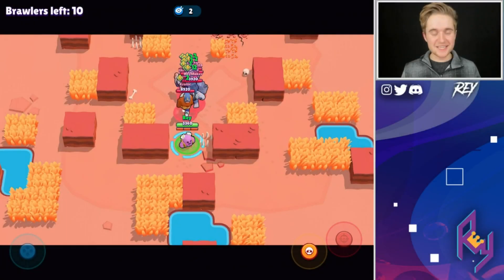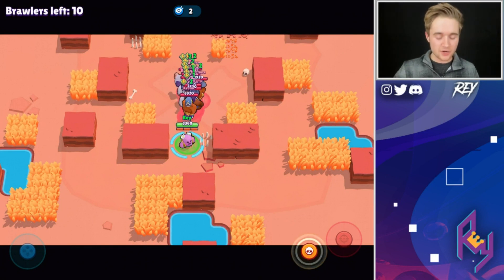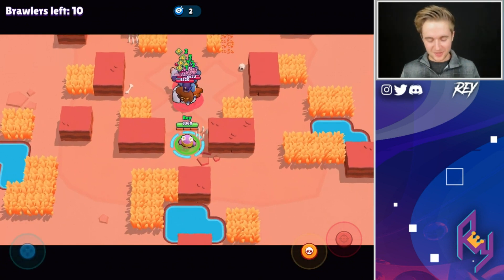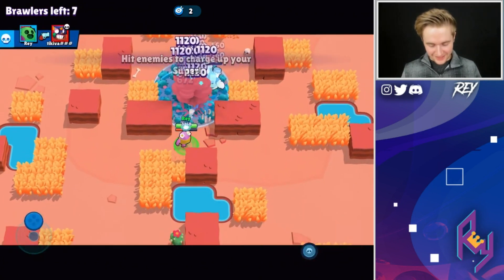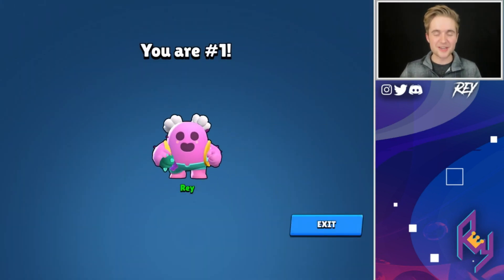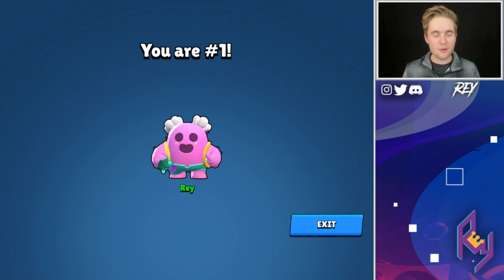This one is super, super fun. In the last video we just tried to see how many Spike bombs we could throw on the big group of tanks. We'll see how many we can get. Stop talking, Ray, and do it! 3, 2, 1 — let's go. One, two, three, four, five, six — six! Oh my goodness, we only got six, almost seven. That was so much fun. Spike is probably the best out of them — so freaking satisfying seeing the ball of super fly in one after the other, almost like a regular shot from Spike!